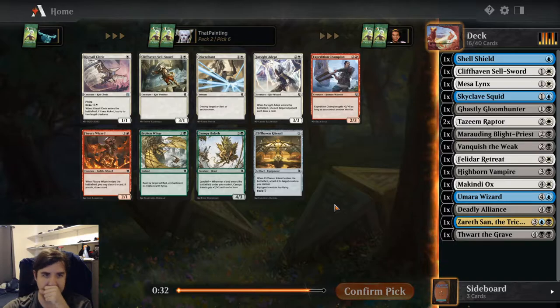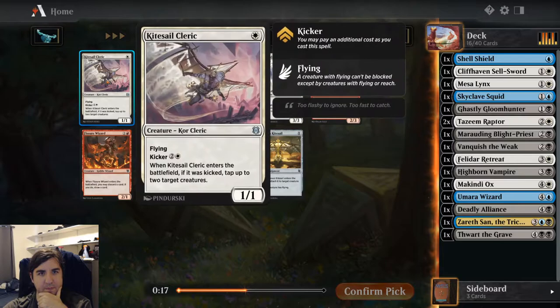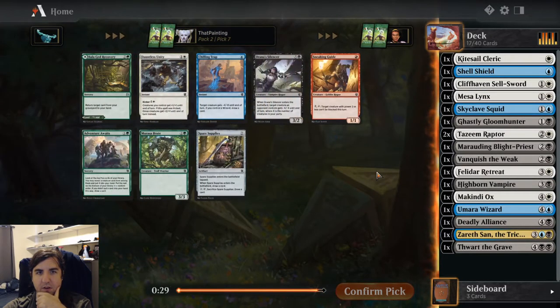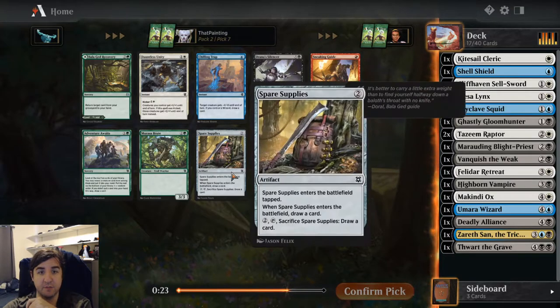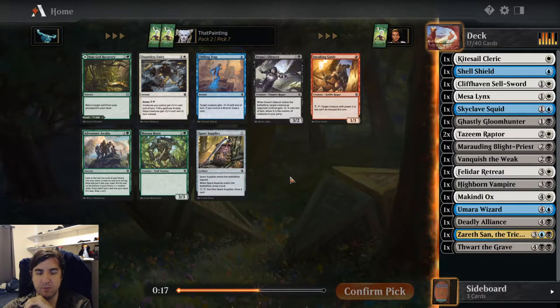Now we're seeing a fair amount of white cards, so maybe the way to go is White-Black splashing Zerasan — seems like a fine strategy. Kysio Cleric is a nice cheap creature, happy with that. Spare Supplies is a good little filler card — like the perfect 23rd card.